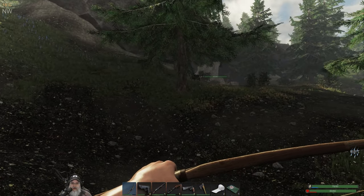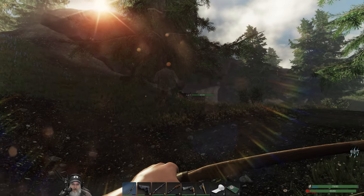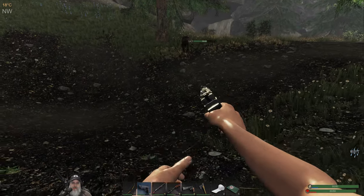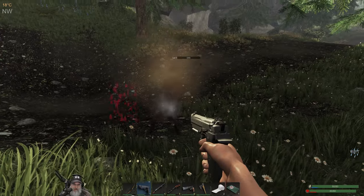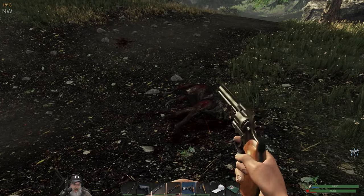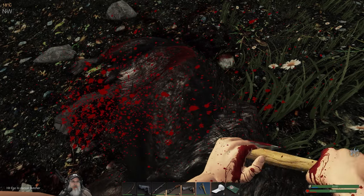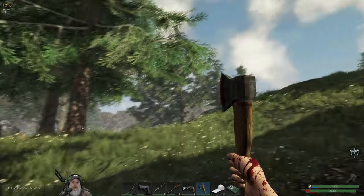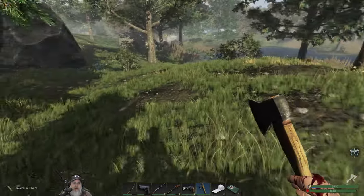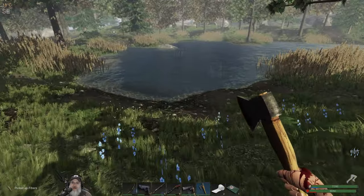Let's kill this level one wolf. We have one 9mm round left. Then we're going to run up kind of by where our old base was, because there's a spot not too far away from there where a locked crate would often spawn. We'll check that out before we start heading back.